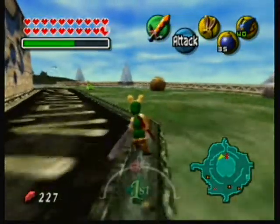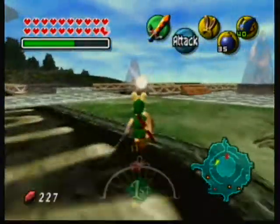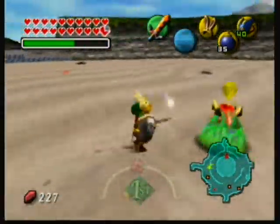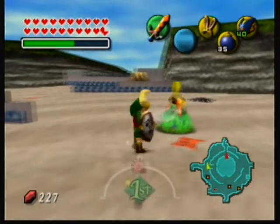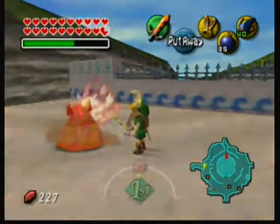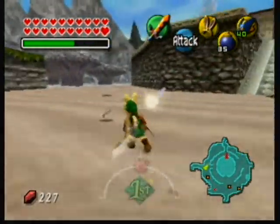All right, now let's go down to the West Clock Town Beach — or West Termina Field Beach. This sword glitch is a really good defense for these enemies. They can just run into you and can't hit me. Arrows — not that I really need arrows.